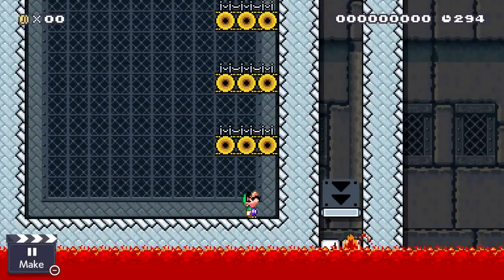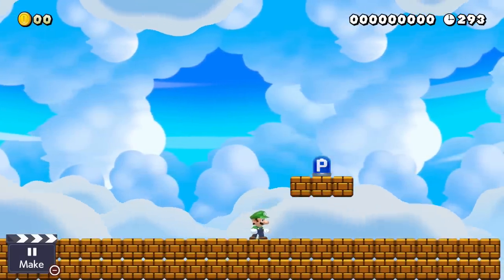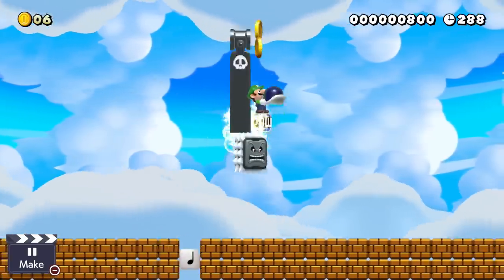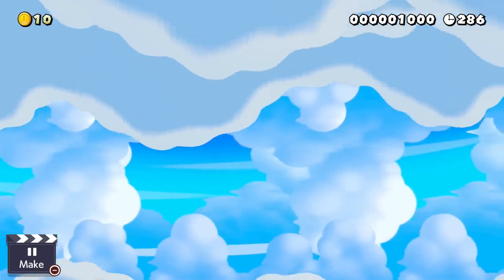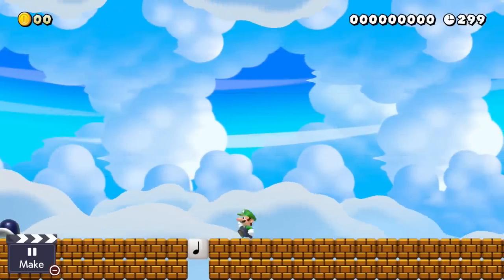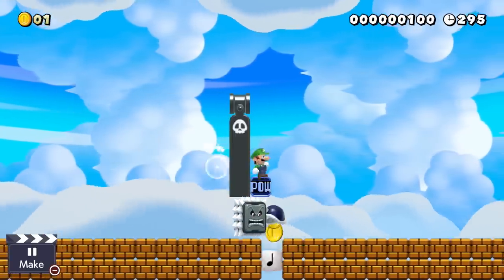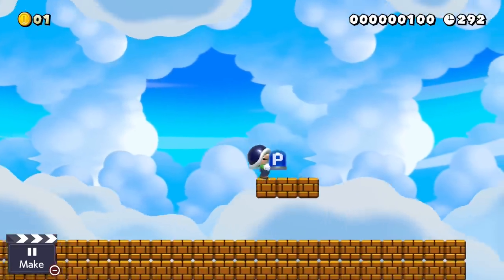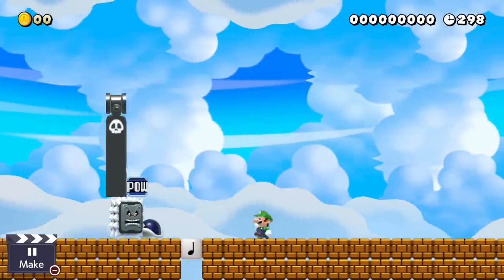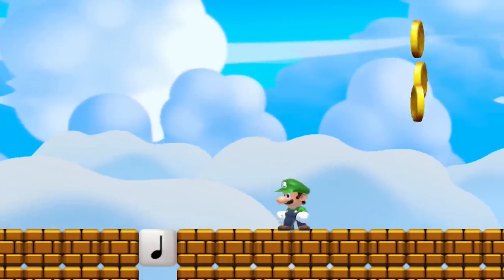From our ongoing series of 'what is the most complicated way to trigger a p-switch,' I proudly present: the thwomp that believes he is a bird solution. This only works if there is an enemy in front of the thwomp that triggers the note block before the thwomp reaches it — otherwise it doesn't work.